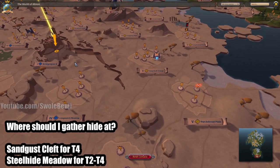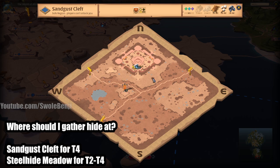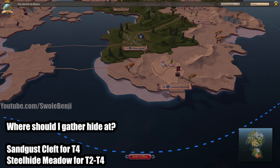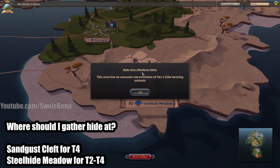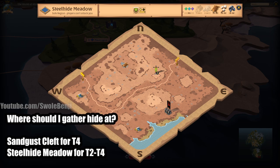Where should you gather hide? Here's Bridgewatch — go southeast down to Sandgust Cleft. That's the best place I've found currently, and I have tested every zone for blue and yellow zone gathering. This is the best zone for Tier 4 hides, which also have a chance to drop babies, which increases your silver earnings. If there are too many players or it's prime time and there's too much action, your next best bet is to go further east to Steelhide Meadow, which is considered a high-yield zone.